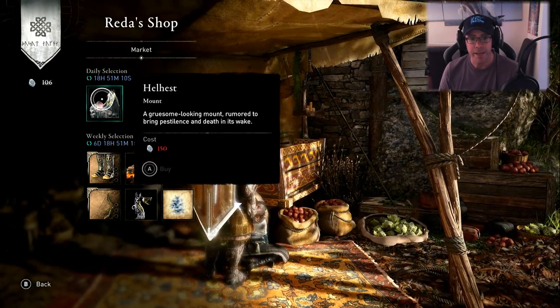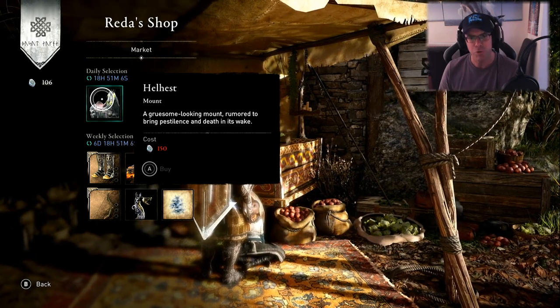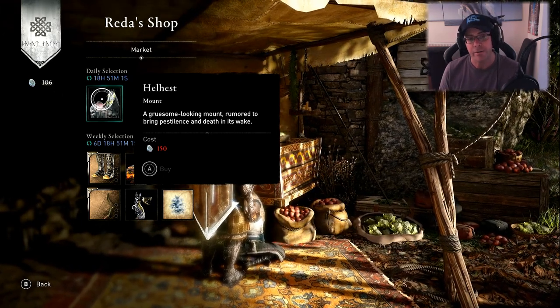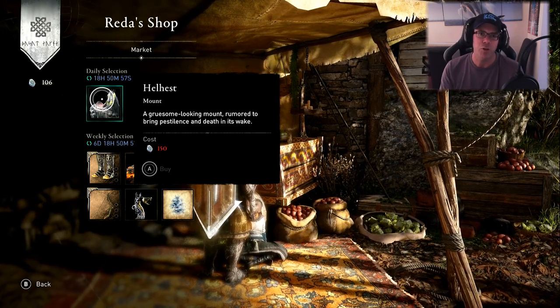For the daily we have Helhest. It's a mount and that's 150 opal. A gruesome looking mount rumoured to bring pestilence and death in its wake — something to do with the four horsemen. So if you ride that mount, you become death.